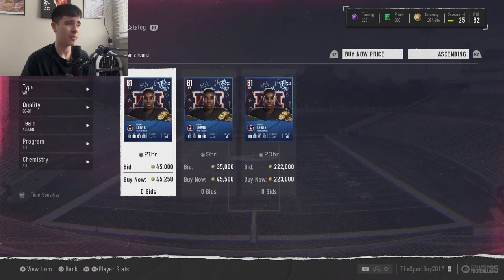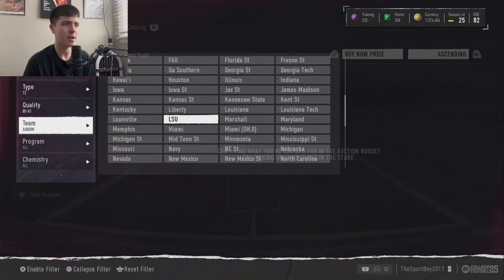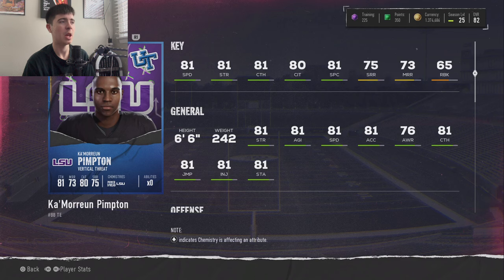Keeping it five offensive and five defensive, our last offensive player is a tight end from LSU — let's call him Mr. Pimpton. He's a vertical threat tight end: 81 speed, 81 strength, 81 catching, 80 catching in traffic, 81 spec catch, 75 short, 73 medium route running, and 65 run blocking. His run blocking is decent for a tight end. 81 speed is elite at tight end, and he's 6'6" — a big body who will moss people. His route running could be better but he's a tall, fast tight end, which is exactly what you want.